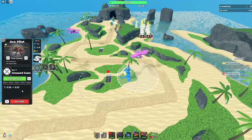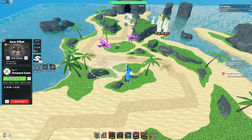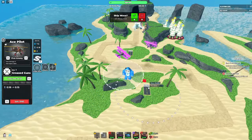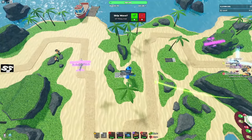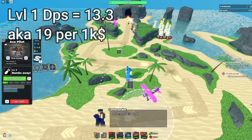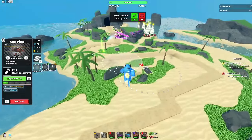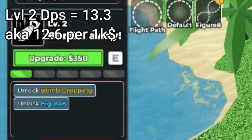The first upgrade doesn't help that much but it's still good and fairly cheap. If you start with 700 coins you can get level one right off the bat, so it's pretty good if you don't want to go straight to farming. The next upgrade is Bombs Away — I really like the new icons.